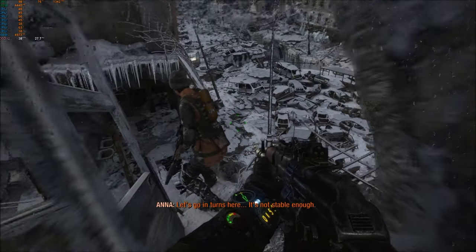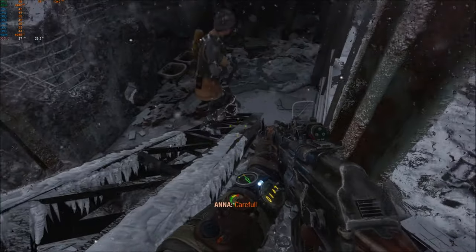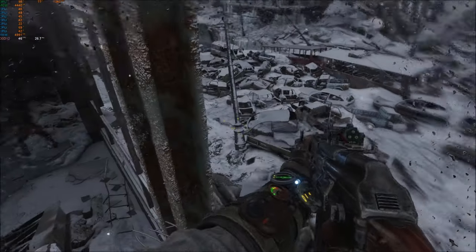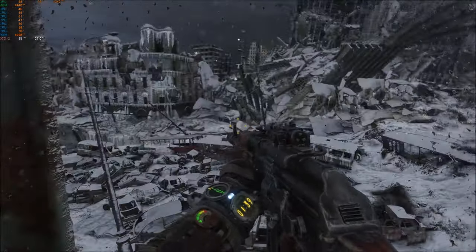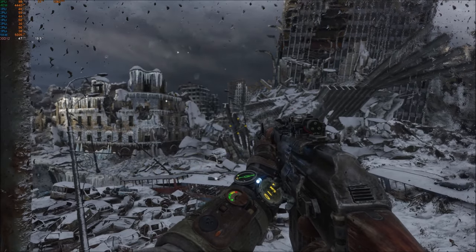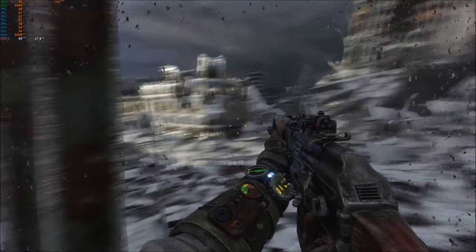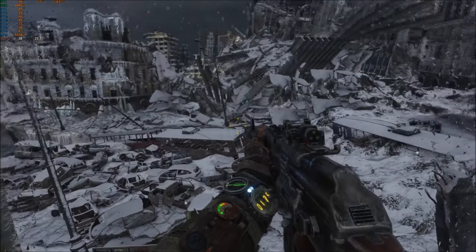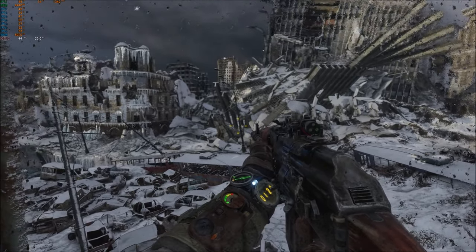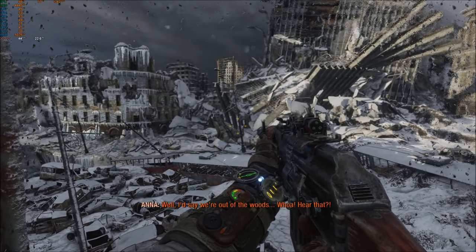That's pretty much enough to understand the performance of this card. We're on 40-ish frames — so again, everything maxed out at 4K. I would say at full HD all maxed out, you'll be well within 60 frames with the 980 Ti on Metro Exodus. Let's move on to the 1080 Ti range and see what results we get there.